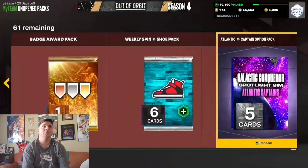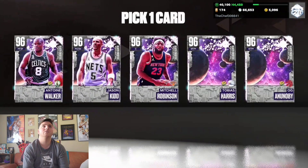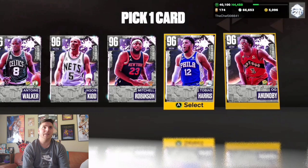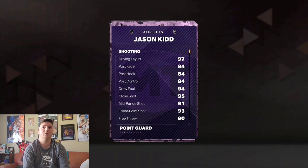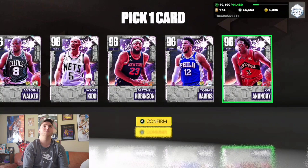There's only one player that's starting to make my team and it's this card right here — OG Anunoby. This card is just literally perfect. Don't get me wrong, Jason Kidd is good but he's a six-four point guard and his jumper has never been great in 2K. I'm not really a big fan of Jason Kidd's jumper, that's why OG Anunoby is my pick.